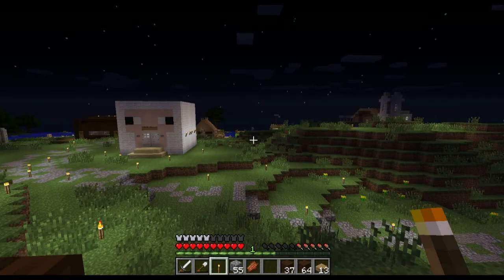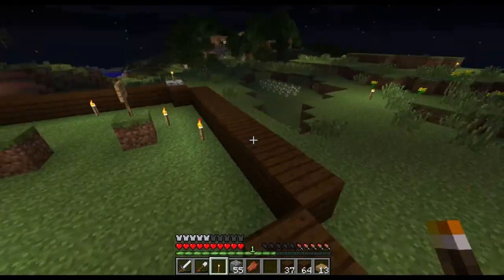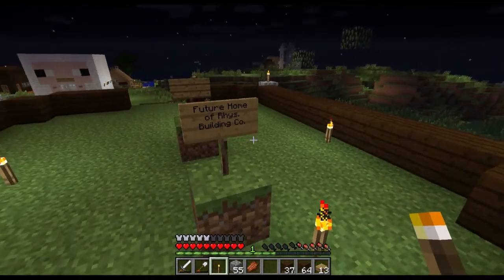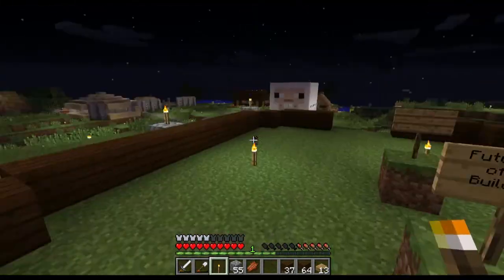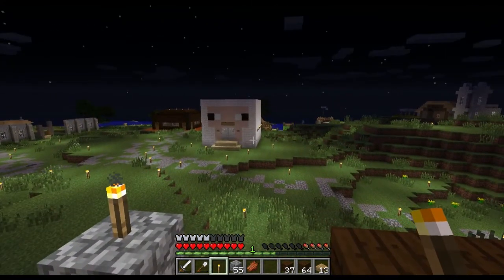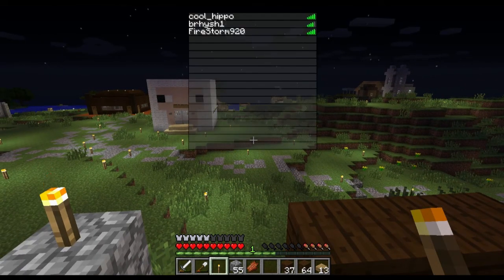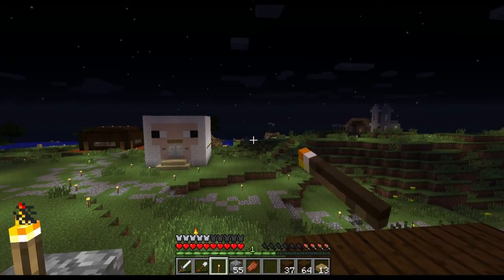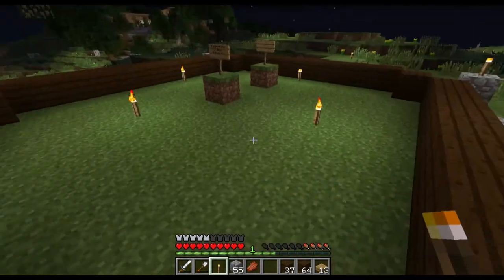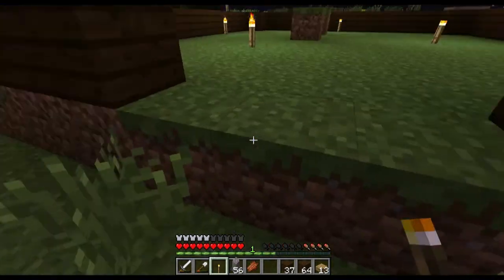Hey everybody, it's Reese here and welcome to episode 3 of the Minecraft series. We're on the Zekron server and we're starting to build the home or headquarters of Reese Building Company. As you can notice in the distance, there's this guy over there — I think that's Firestorm — they've started to build, but we want a piece of that action so we're going to get our building up and hopefully get some customers.